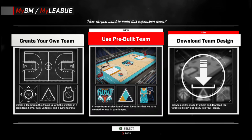Here's the third screenshot they provided — you can make a pre-built team, create your own, or download team designs. This is all very exciting. I have a lot more NBA 2K17 news coming, so make sure to drop a like and subscribe.